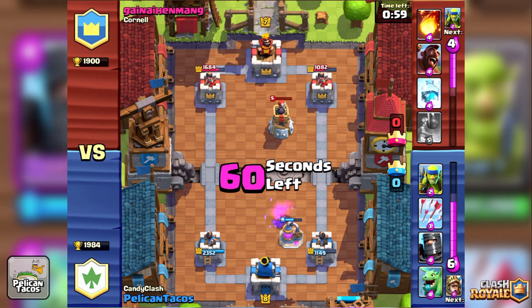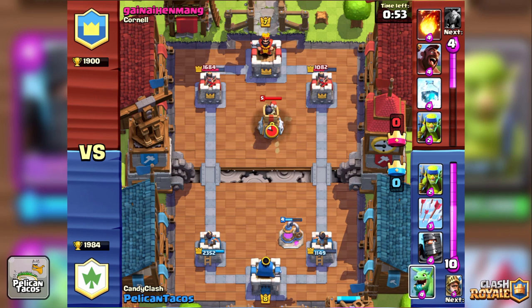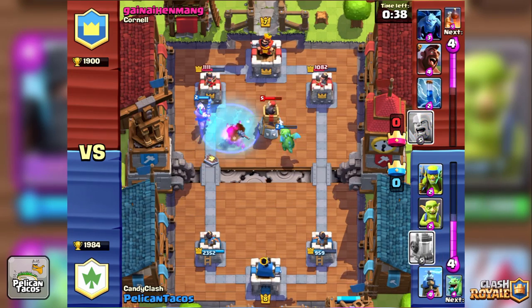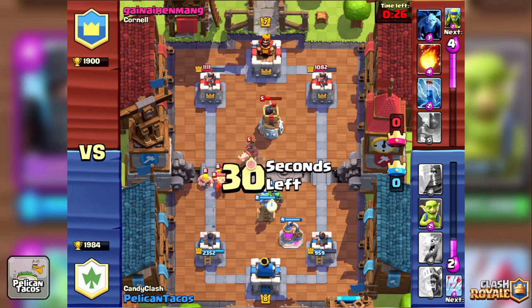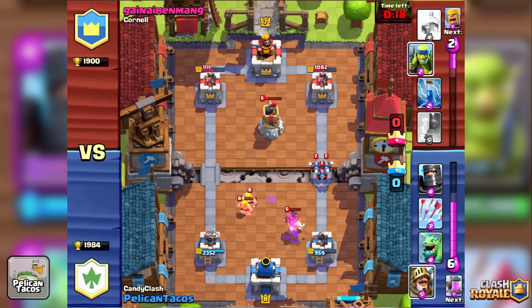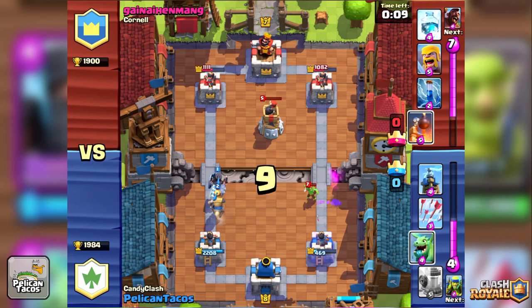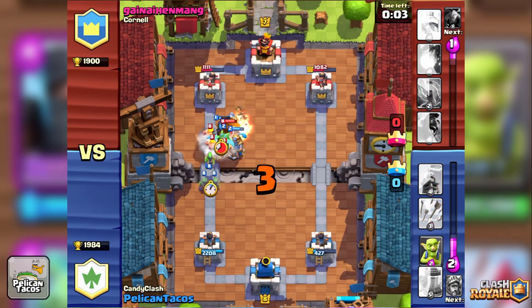The double Prince attack is really good for luring opponents, because they start thinking 'what are you doing?' He put the Bomb Tower right in the middle and those guys aren't going to do much — he froze them — frozen Princes. Hog Rider comes in and gets distracted by that Elixir Collector, which was very nice. I'm going to put one Prince over here with the Dragon and the other Prince and see what happens. He puts in his Bomb Tower like I thought he was going to.